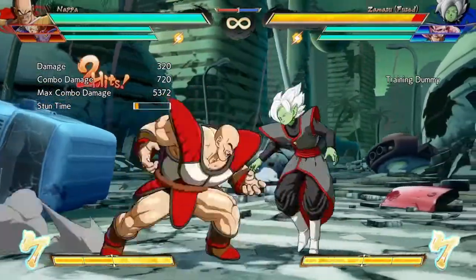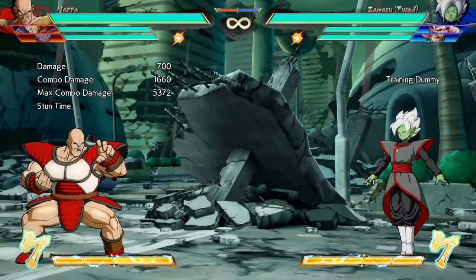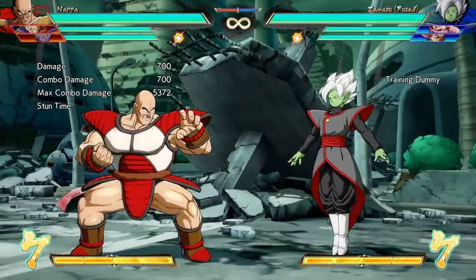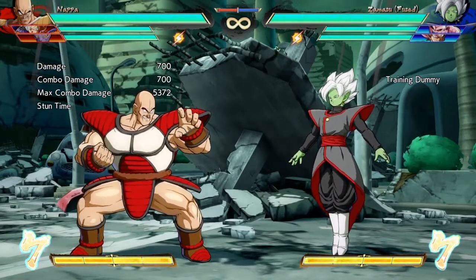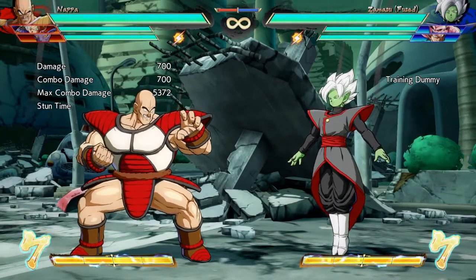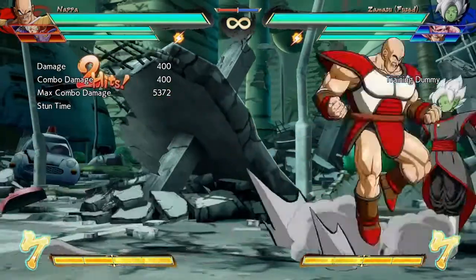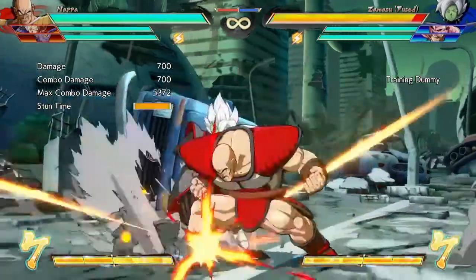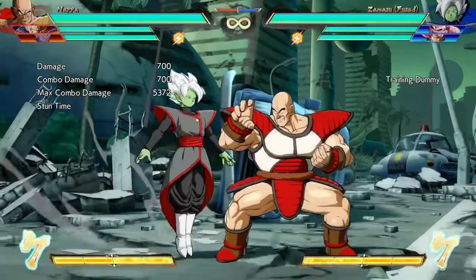Napa also has a low-hitting 5L. You can just go boop boop bop and make his block strings really crazy. You can even go into a low into an overhead cross-up. Characters that have lows starting their combos — like Lab Coat — are really potent because there's so much you can do to make your opponent think, and Napa is no exception.